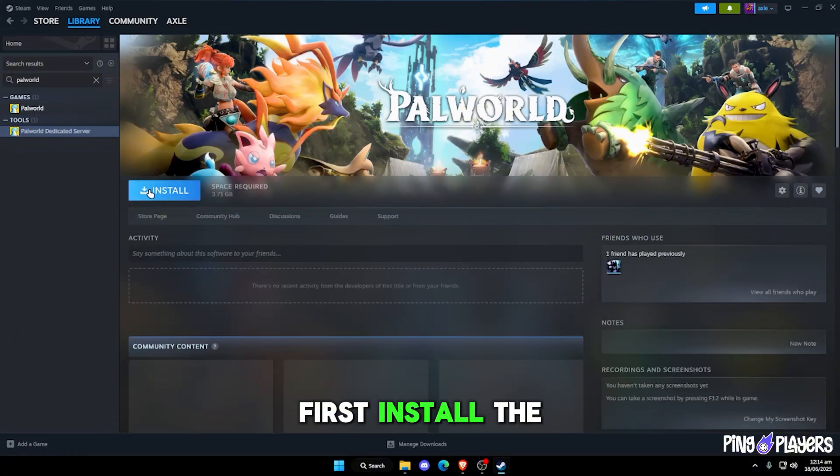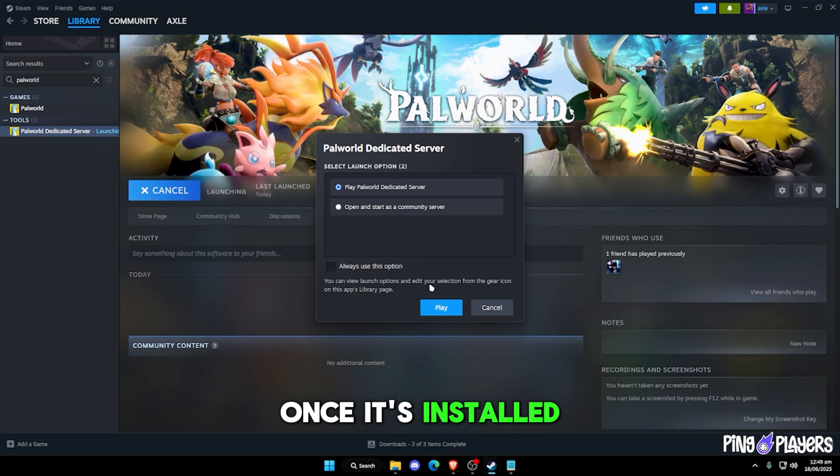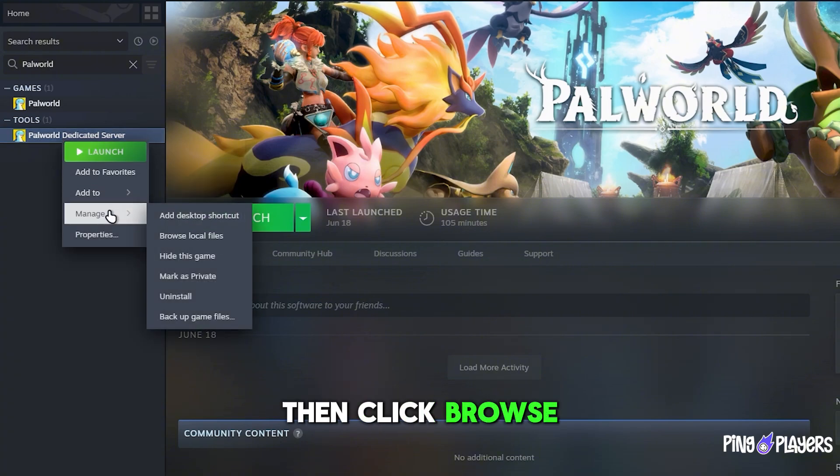First, install the Palworld dedicated server on Steam. Once it's installed, click Start on the Palworld dedicated server. After that, right-click it, go to Manage, then click Browse Local Files.